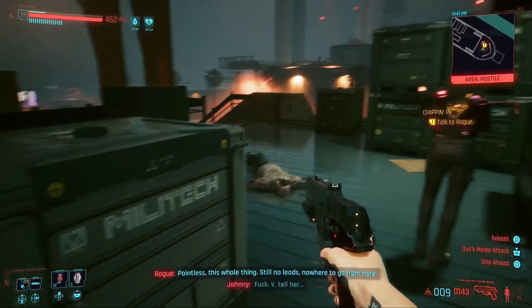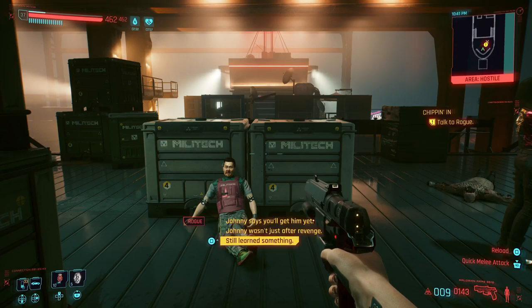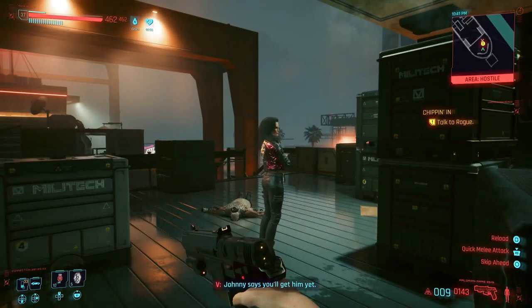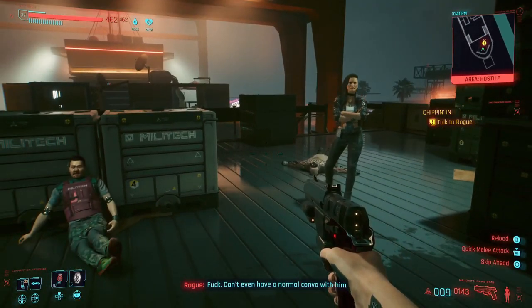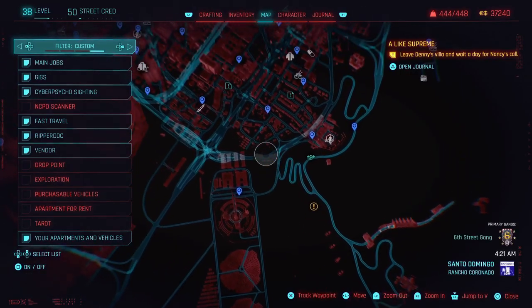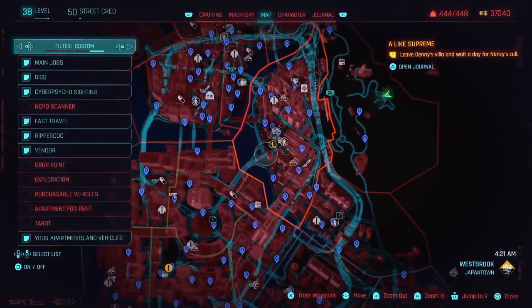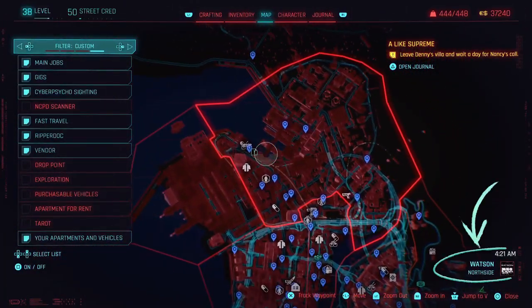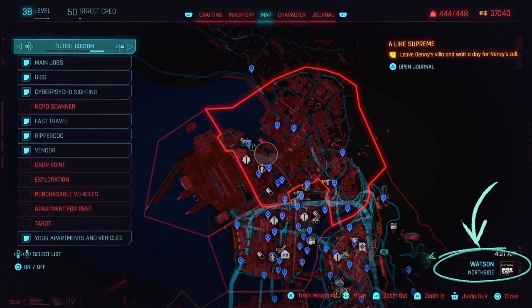Now that we have the access key, the next thing we need to do is actually go find the Porsche, which is just a few feet away from where we're at currently. Once the Chippin' In mission is fully completed, we'll be coming back to this exact location to find Johnny Silverhand's Porsche. To get to the exact location, we're going to have to go all the way up north, specifically to the Watson north side of town.